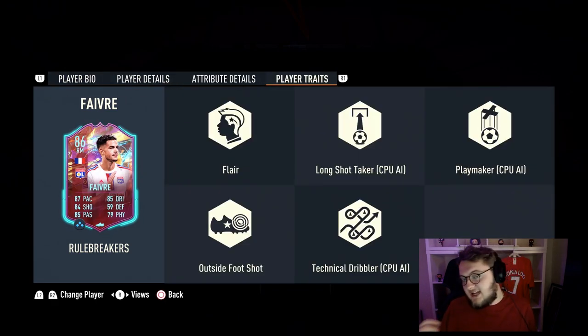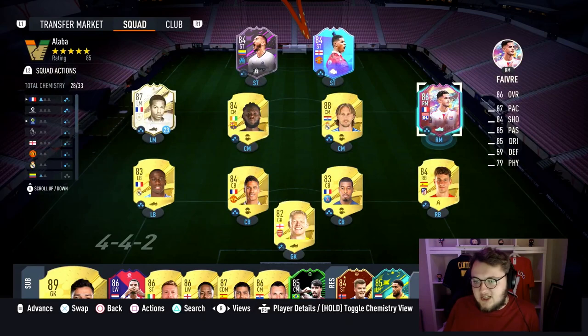In terms of traits he's got outside foot shot and flare, but not really anything too important because you can do the trivela shots now by just holding L2, so it's kind of irrelevant that he has the outside foot shot. This card is quite good because it links a lot of meta cards - Baran, Kim Pembe, two really good cards, Hakimi he links to as well, and Fofana links to that card too.